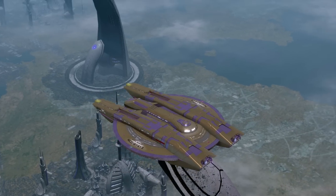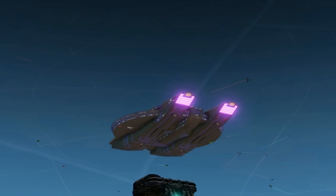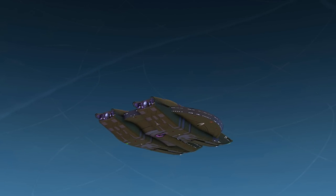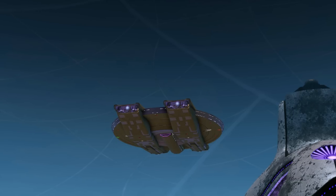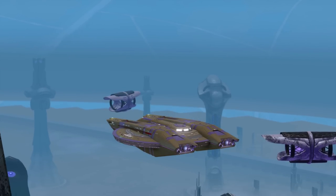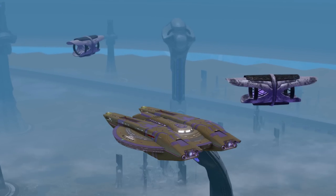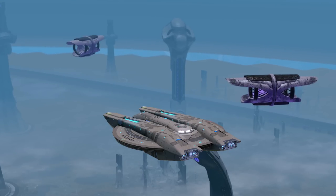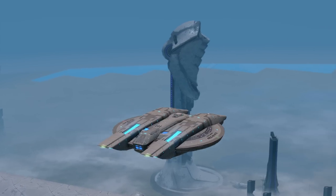First up in the shield review: the Gamma Rep Shield Array — very purple, very purpley. Now you can really see the deflector with that purple outline around it. Let's keep an eye on the deflector as we go through the different shields. The Assimilated Deflector is going to look interesting. Next shield: the Competitive Rep Shield Array — I actually kind of like this one.